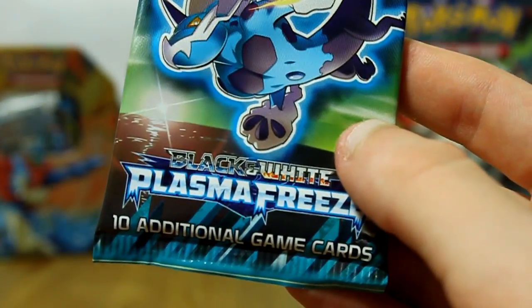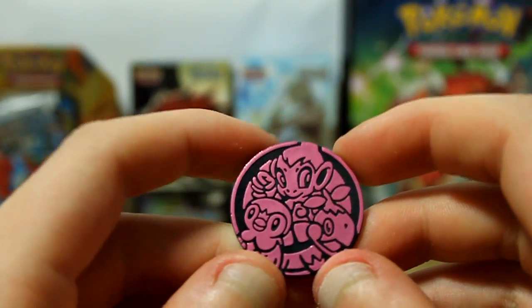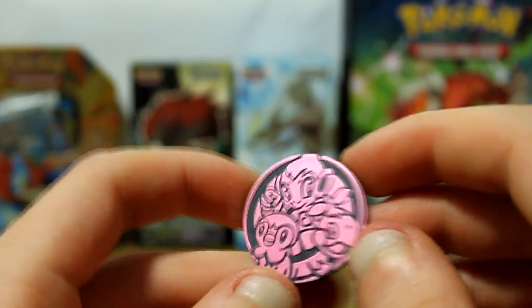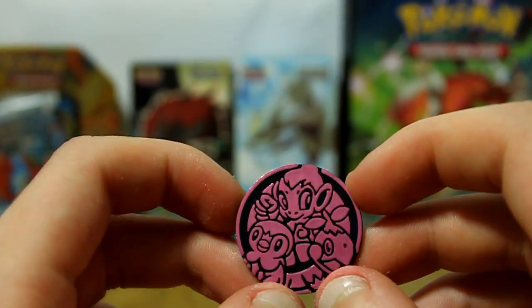However, these are Black and White sets. I noticed this on the way home — these are Black and White sets, but these are from Diamond and Pearl. So I don't quite understand that. But yeah, they're nice — it's a nice sort of pinky red on it, which is cool.